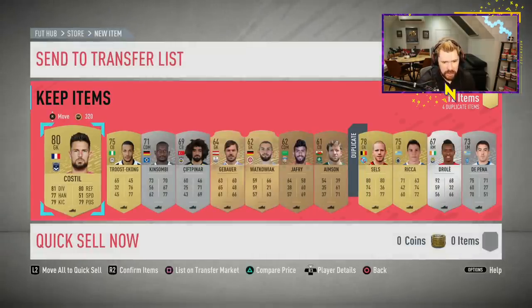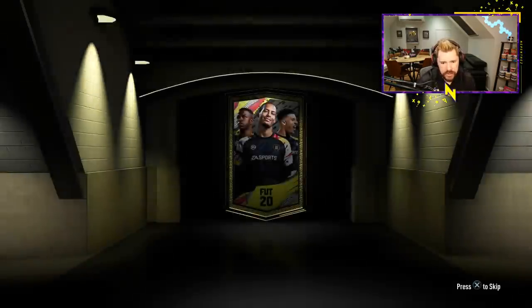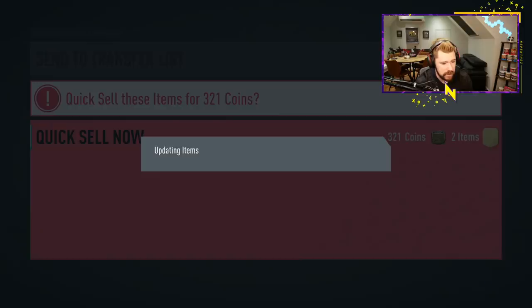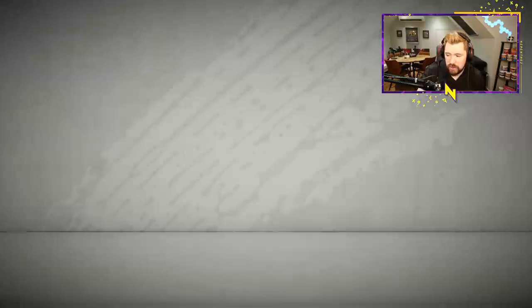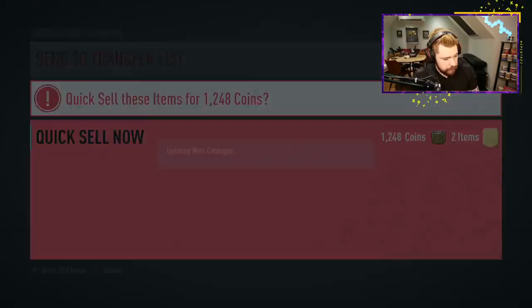My chat is telling me that these player prices right now are quite high. I wouldn't expect them to stay high — the simple fact is they're not Team of the Year level cards, yet they're obtaining Team of the Year level prices, which I don't think will hold. Let's get into the small rare mixed players pack and then go and have a look — let's see if we get even one board out of those 10 packs. Let's go and have a look at what these players are saying and see who's going to be good and who's going to be trash.